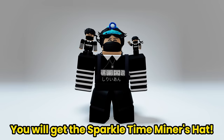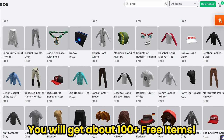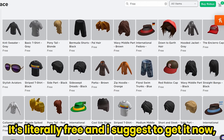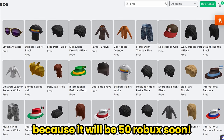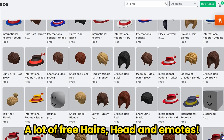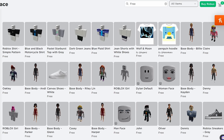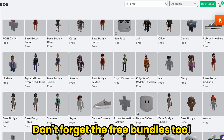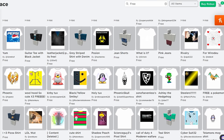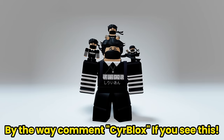You will get the Sparkle Time Miners Hat! By the way, if you search the word 'free' in the marketplace, you will get about 100+ free items - it's literally free and I suggest getting it now because it will be 50 Robux soon. A lot of free hairs, heads, and emotes - you can also get some shirts, t-shirts, and don't forget the free bundles too!